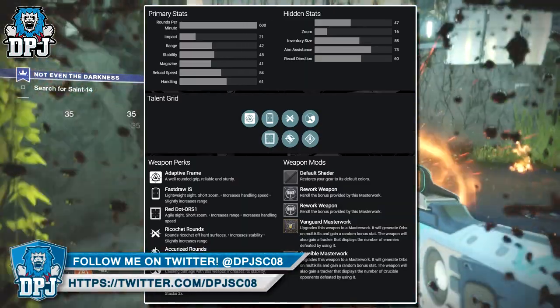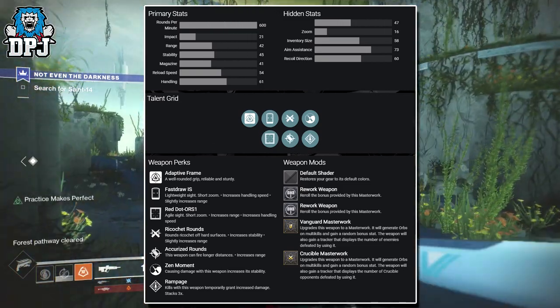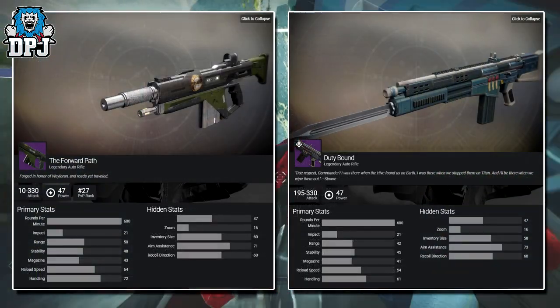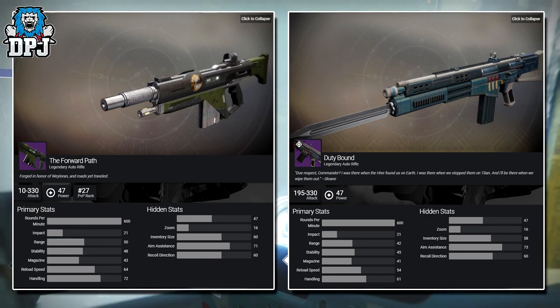Remember that Masterworks versions will vary as it can buff a few select stats. Going by this weapon's stats, it's actually a lot like the Forward Path iron banner auto rifle. So if you were a fan of that, you might be a fan of the Duty Bound.